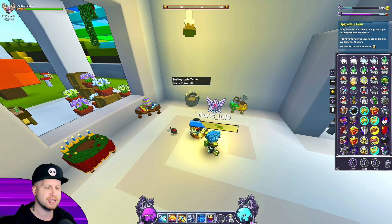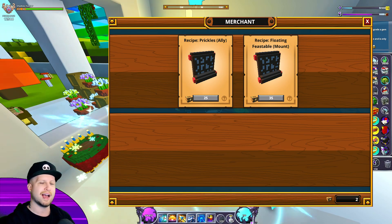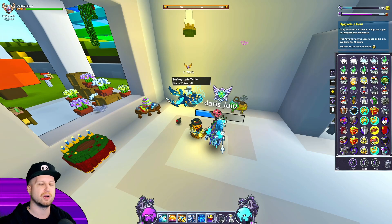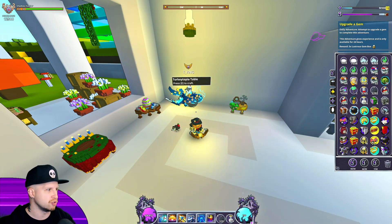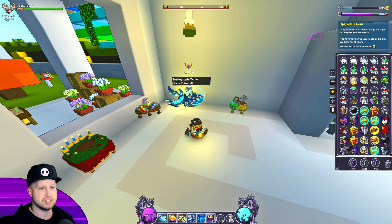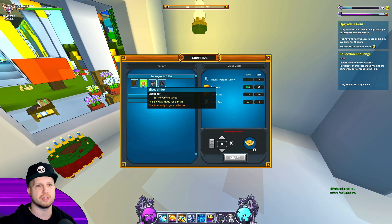Completing that quest step ultimately gives you the recipe for the Sliced Slider mag rider. However, Digsley also sells a couple of things, and as you can see in the screenshot, they cost a total of 60 Turkey Topia boxes — meaning you need 60 dungeons plus three extra to craft the portal, plus a few more to craft the actual items. Those 60 boxes are just for unlocking the recipes. That's one of the big reasons the new chests are more common. Learn the recipe and you'll get three Lustrous Gem boxes.